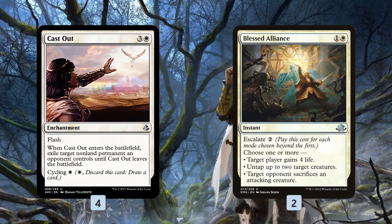We also have a couple of interactive spells. Cast Out gets rid of anything and can cycle away when it's not good, and Blessed Alliance is kind of a Swiss Army Knife — gains a bit of life, can get rid of an attacker.